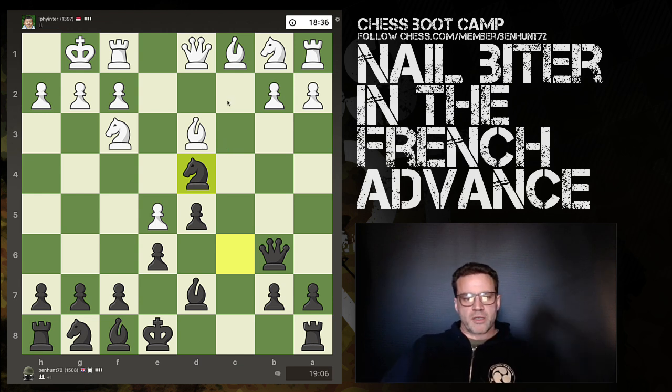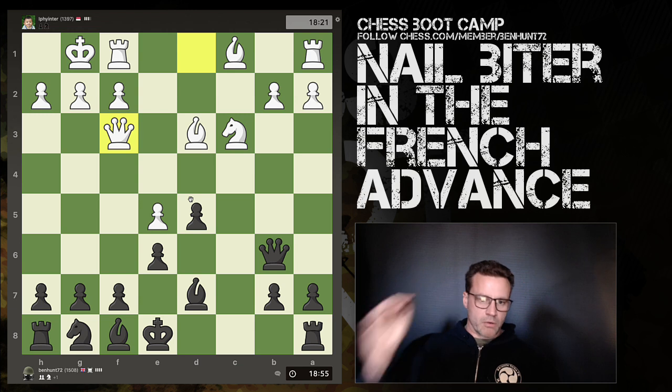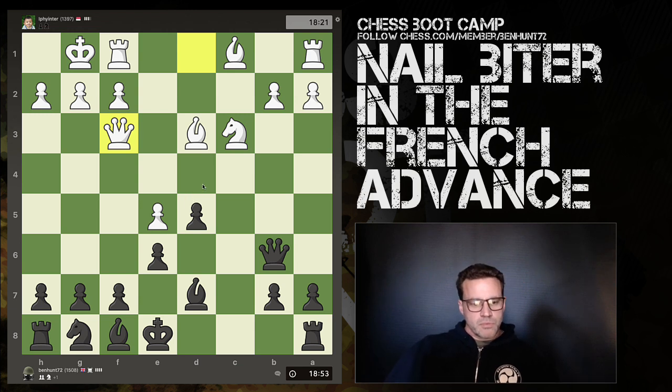White now has a decision to make. Notice that this bishop is the only defender of that pawn, this knight is attacked once, defended once by the queen. I've got ideas of threatening to capture the knight as well, and this pawn is now looking somewhat isolated. The big question is, do I want to trade knights? I figure, why not — I'm up a pawn.